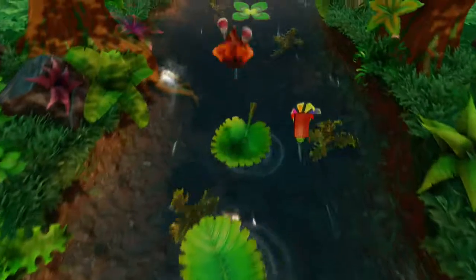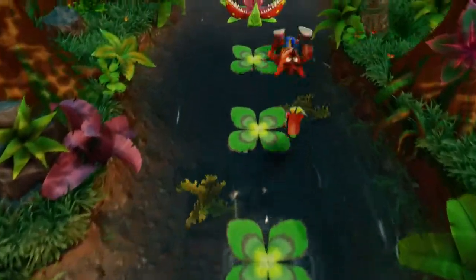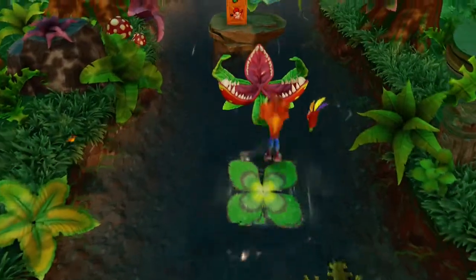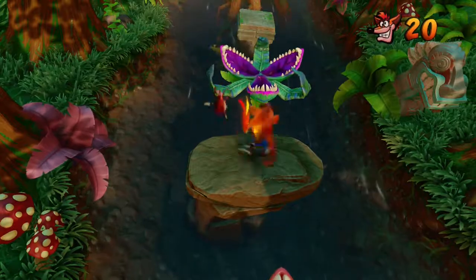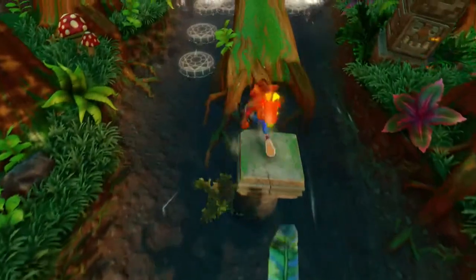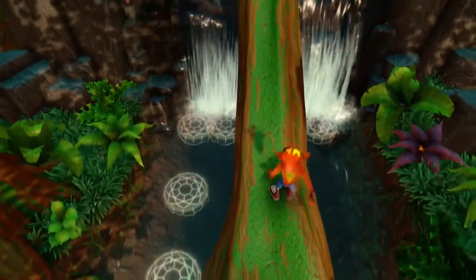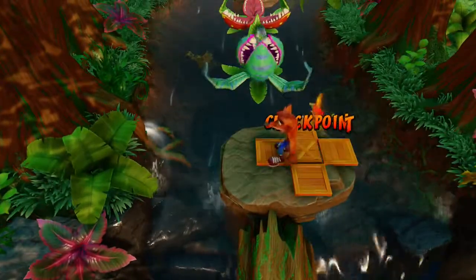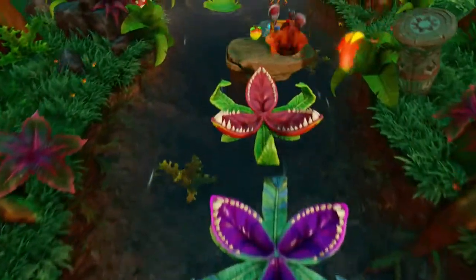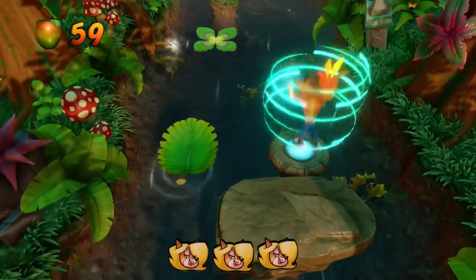The other thing about this Crash game that I like is that the level actually takes on the environment around it — like the environment in the hub area. There was actually a creek underneath the level's warp pad. I think we need a colored gem for this one too, to get all the crates.